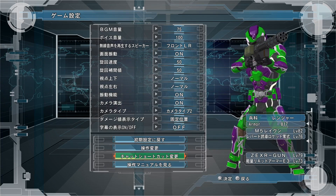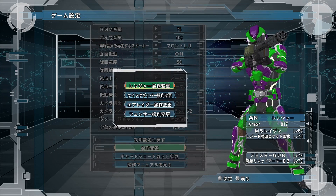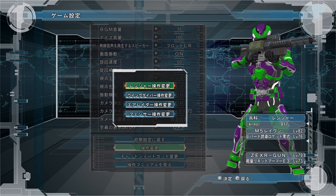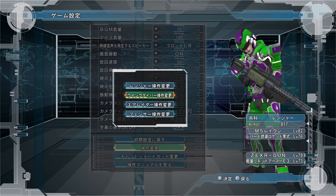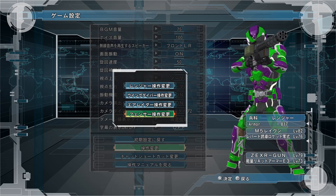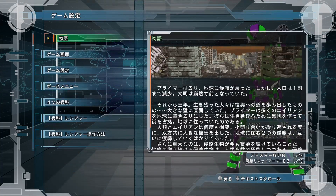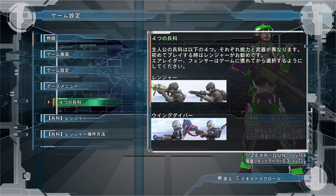I translated the top options so I could tell what they were, but I left the bottom ones alone since I wasn't as interested in them. To clarify: this one is Ranger, this one is Wing Diver, this one is Air Raider, and this one is Fencer. You can go in and change the control types for all four of them. This one resets you to default, and this one I think just gets you back out so you can look at different tips and things like that.